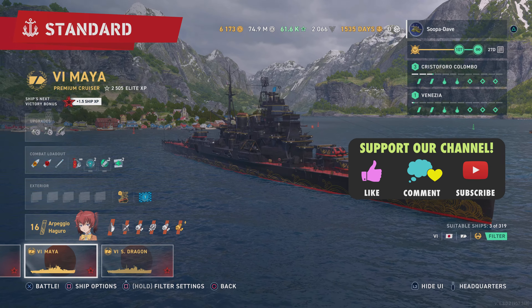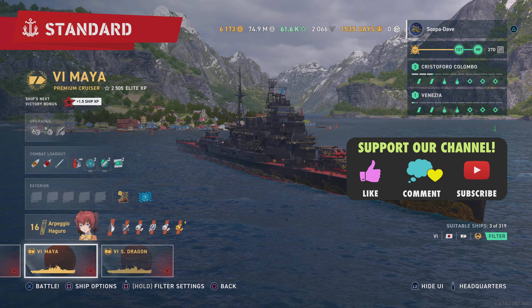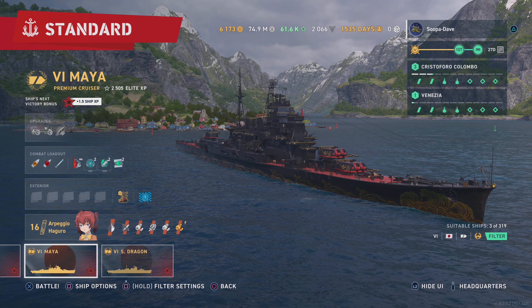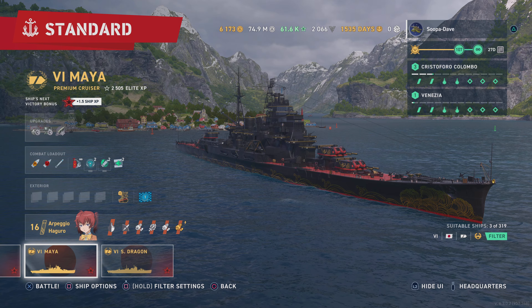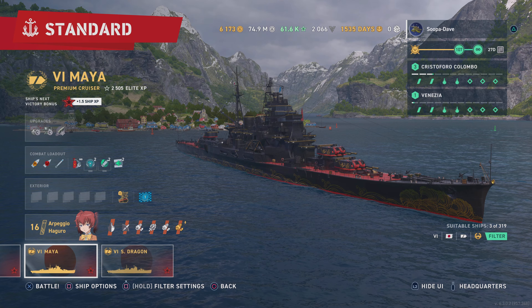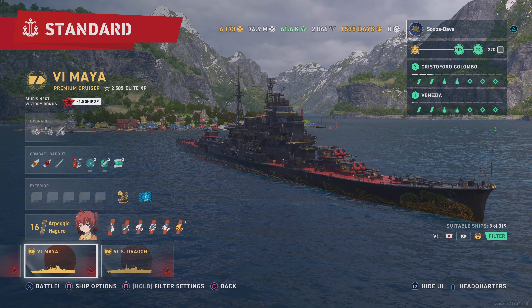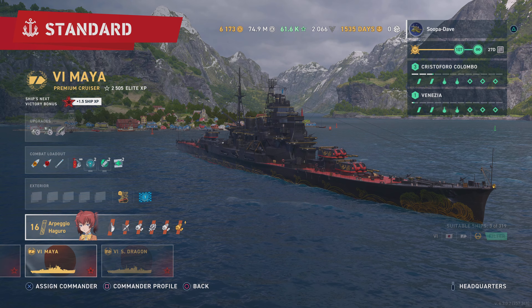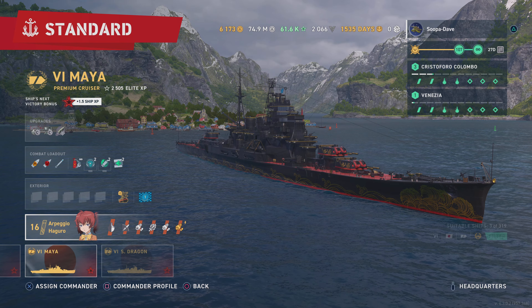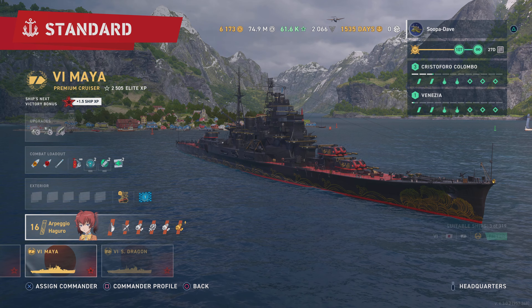Welcome back folks to World of Warships Legends, I'm Super Dave. Today we're going to take a look at the Maya. If you're watching this video the week it comes out, it is currently on sale. It's actually a fun ship - to me it's kind of like a mini Suzuya.